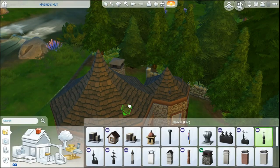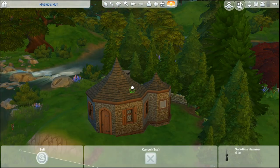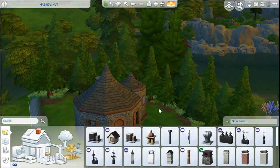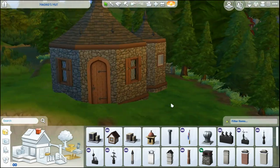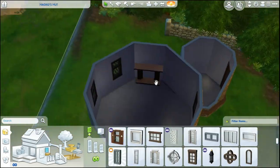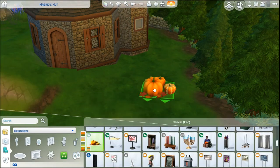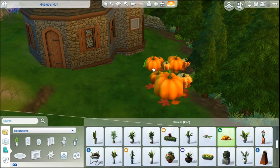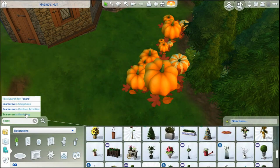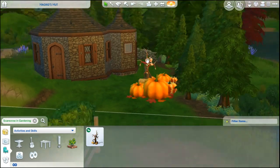I wish I had the Cats and Dogs pack because I would have made Fang and made like a bowl or a bed for him too, but I don't have it. I did end up actually making Hagrid to go with this build. It's a very stylistic approach to Hagrid because it's pretty difficult to make him realistically in the Sims without using CC, and I don't like to use CC. So I just used whatever I had in CAS to make him.